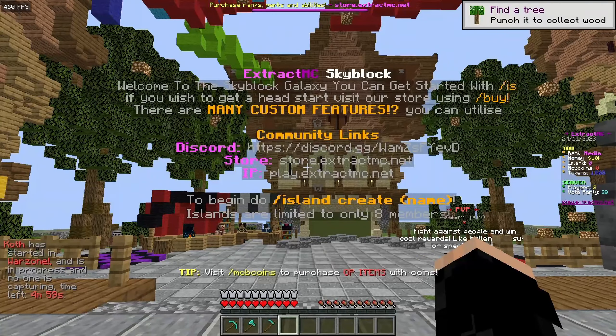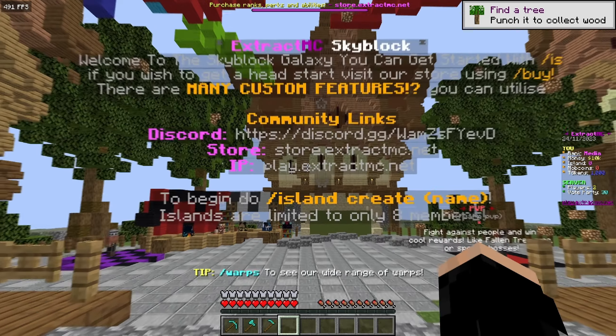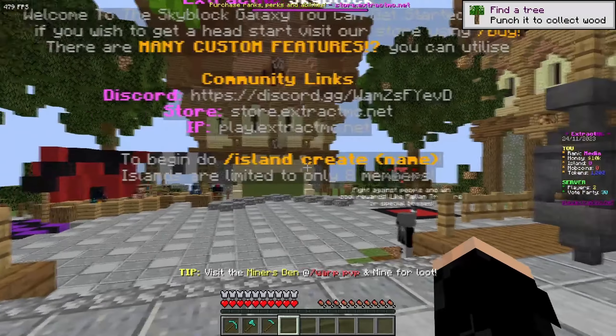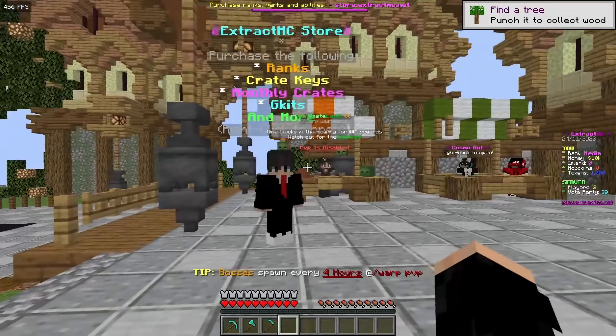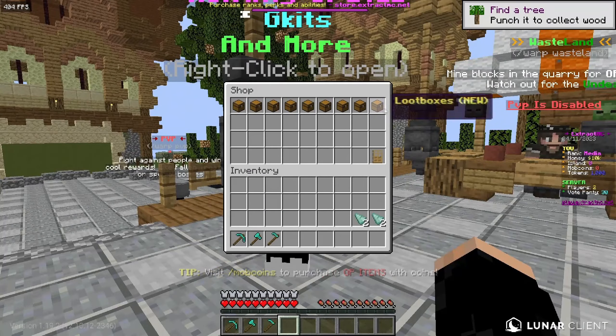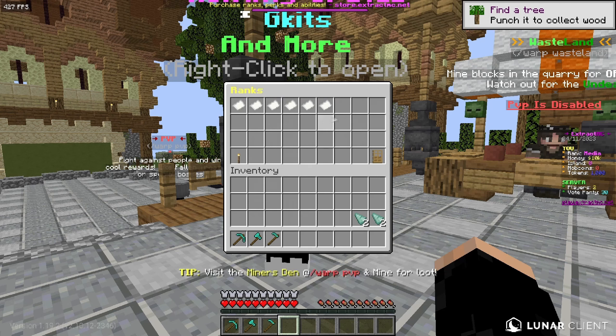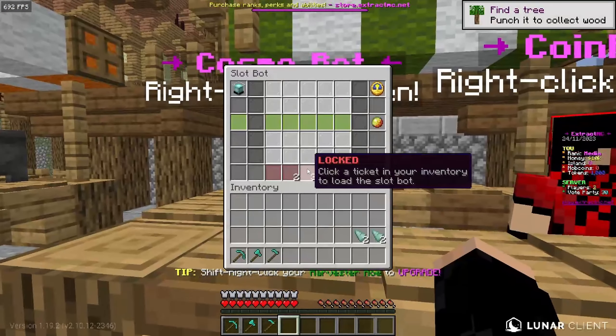There's a hologram welcoming you to the skyblock galaxy, saying you can get started with slash island, and visit the store using slash buy. The store features loot boxes, cosmo tickets, minions, bundles, crate keys, demonic items, monthly crates, G-kits, and ranks. The top rank is the Universe rank at $100.